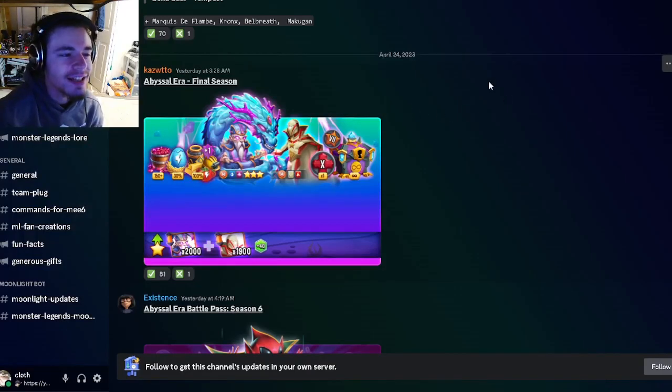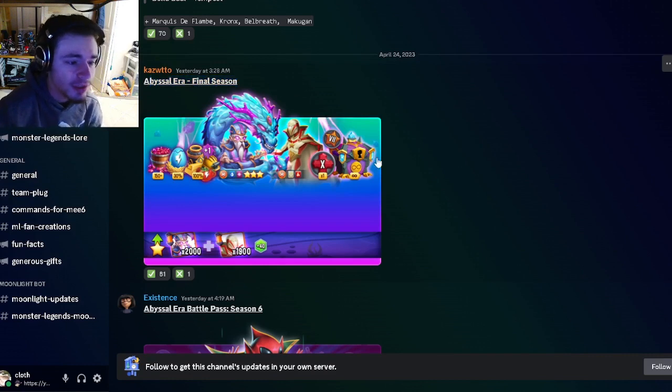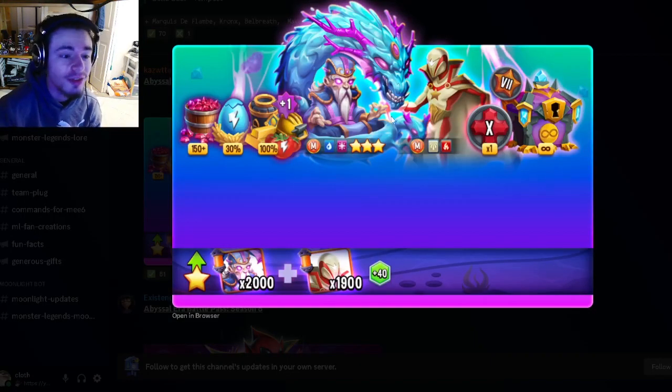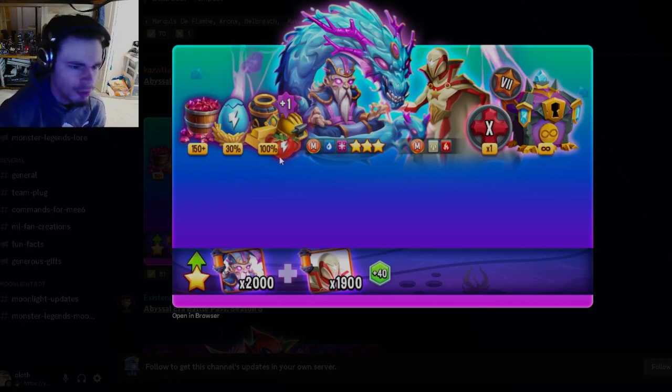Hey guys, it's the Solo Cloth Union. In this Monster Legends video, we have some brand new leaked mythics as well as a ton of new leaked designs, so let's get right into it. The first leak is for the final season of the Abyssal Air, and we actually have an image for it now. This is going to be Tenno Kihaku, the mythic monster, and he looks super cool. He will actually be the paid monster in the Legends Pass.